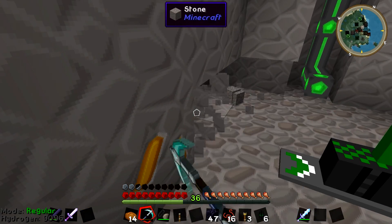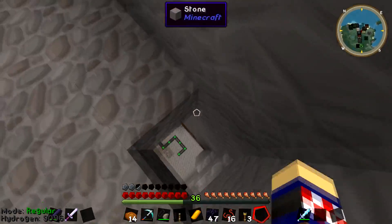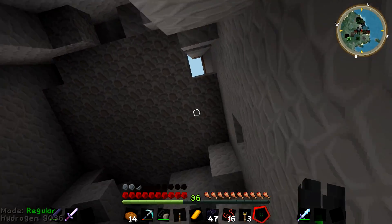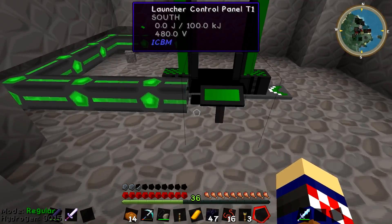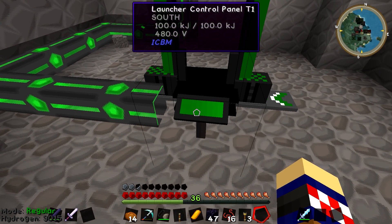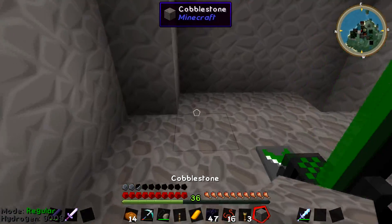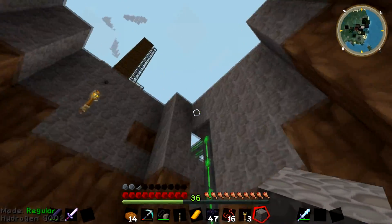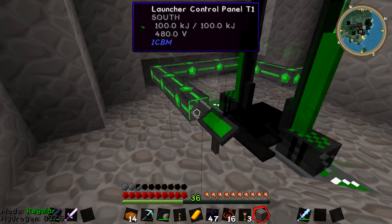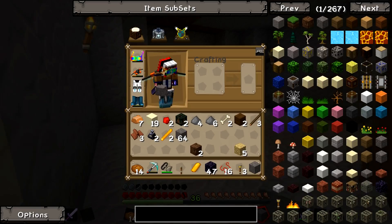We'll have the power come all the way around here and in directly from the side. We'll go like this — one short — there's a lot down here I can use. This should provide power directly into the launcher — there we go. You can see it's not gaining power but it will in a second, just let it update. These are the coordinates from last time. This should launch effectively; I don't think we need to do another test unless you guys really want me to.